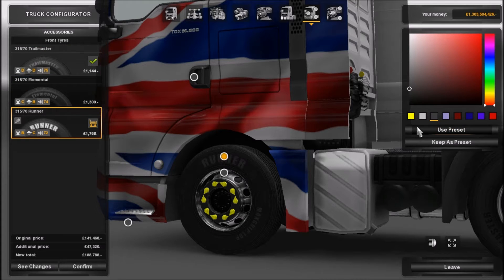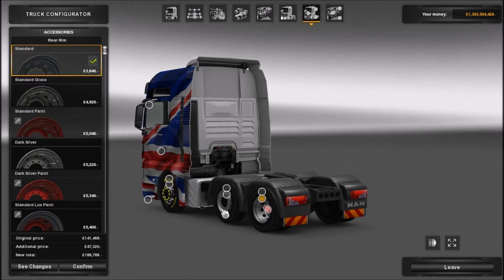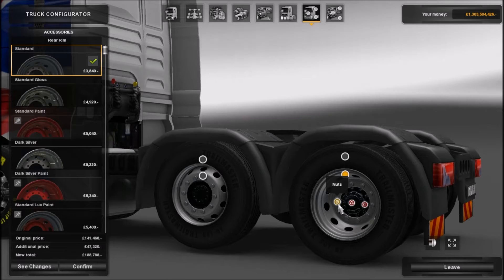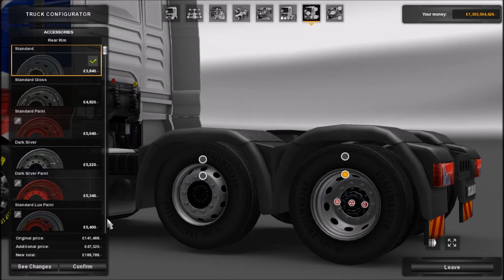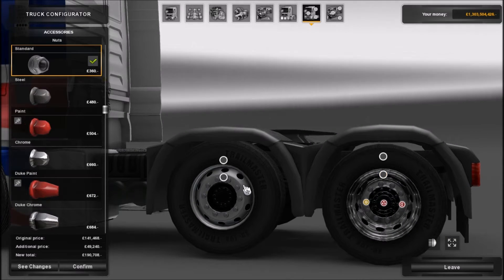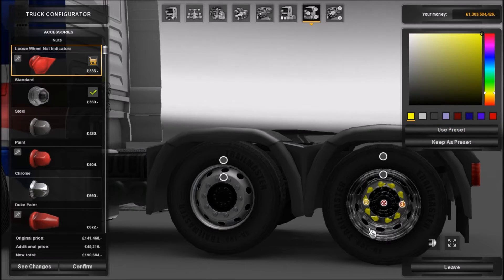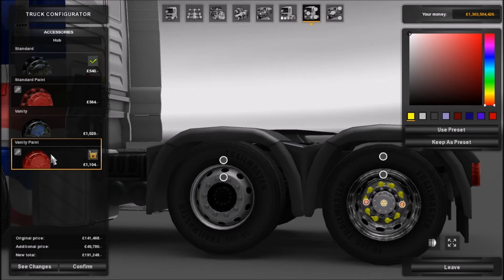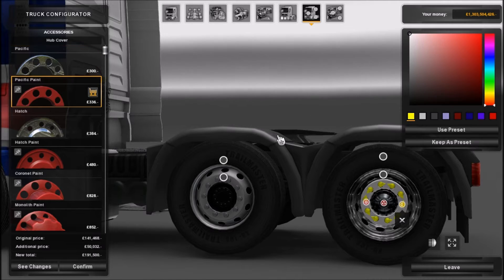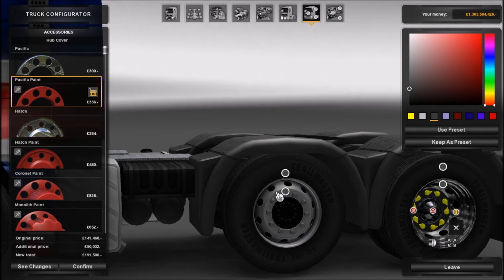You can also have all this on the back wheels — it's the same because it's a mid-lift axle. I like just standard chrome on the back one, and then loose wheel nut covers. So yeah, that's the new wheel DLC and I'll show you them when we get outside.